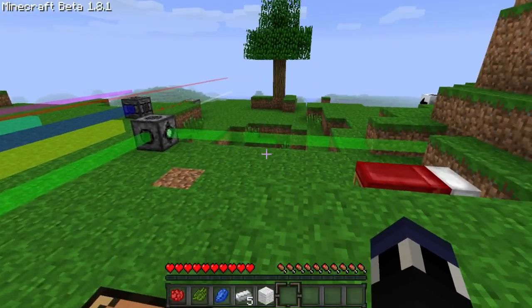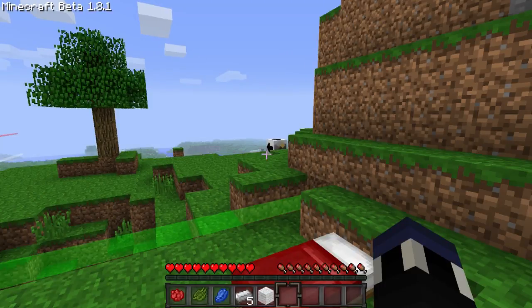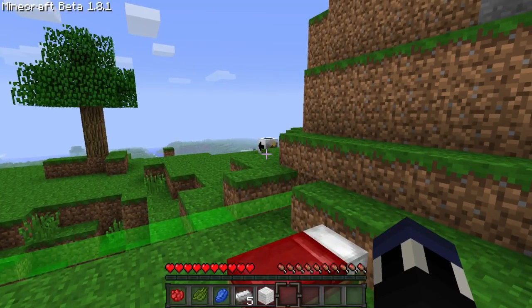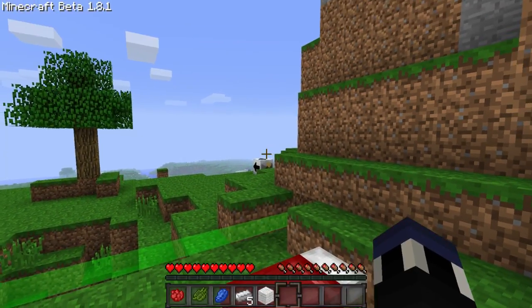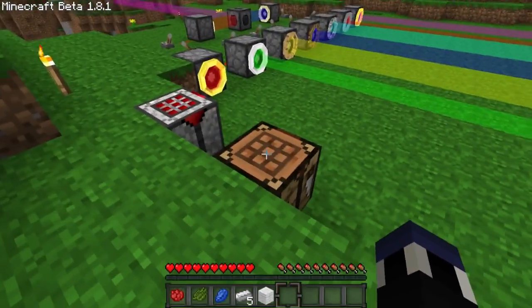But anyways, moving on to the printer block mod — essentially what the printer block lets you do is it allows you to create very customizable 8-bit art using the wool colors in Minecraft. And before I get into its interface and all that, let me show you how to make it because it really has quite a simple recipe.